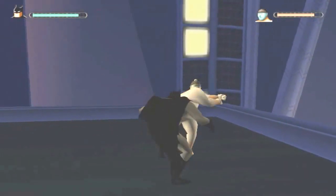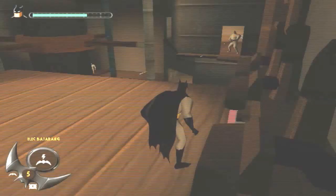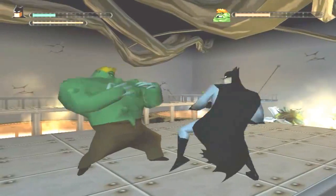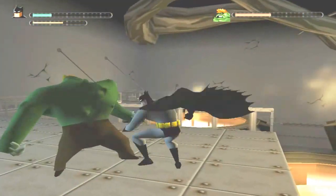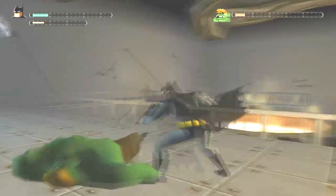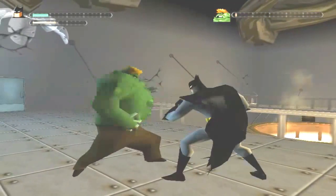Minor enemies in the game are pretty much all the same — they're just reskins of each other. Some of them carry guns, which you can disarm with your Batarangs or by punching them. When getting into combat, you enter a locked mode where you're in a fisticuffs fight. Batman has some fairly simplistic punch and kick combos, and can do power-up attacks by holding the attack buttons, but these fights are pretty much just button mashers and are not much of a highlight of this game.